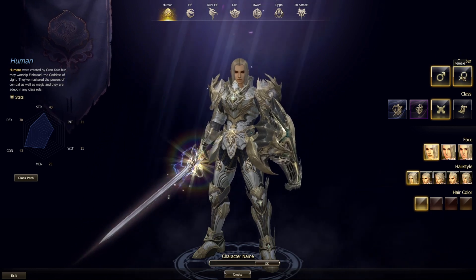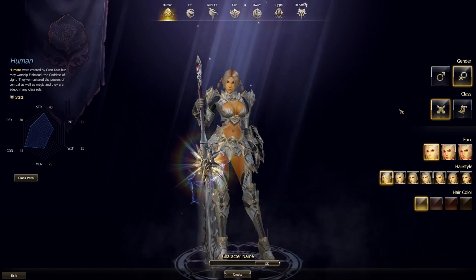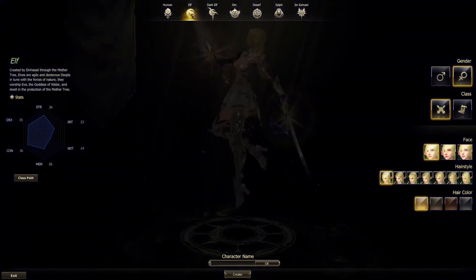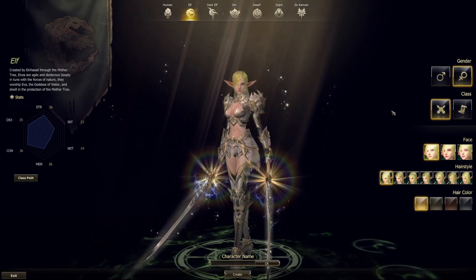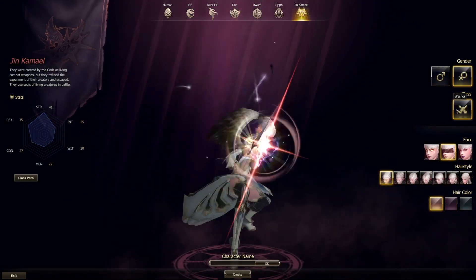Character customization is extremely limited — only three facial expressions, a few hairstyles, and four hair colors. I am going to play the Aiden server because there I won't need a party with tank, healer, and buffer in order to progress. I am also going to create a character with a class that uses light armor.